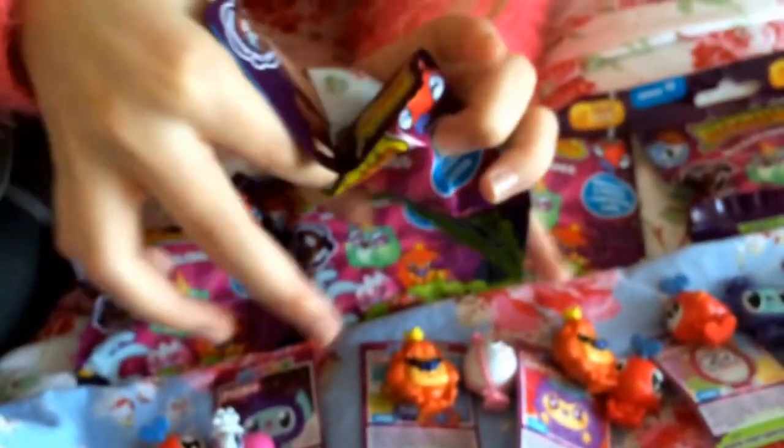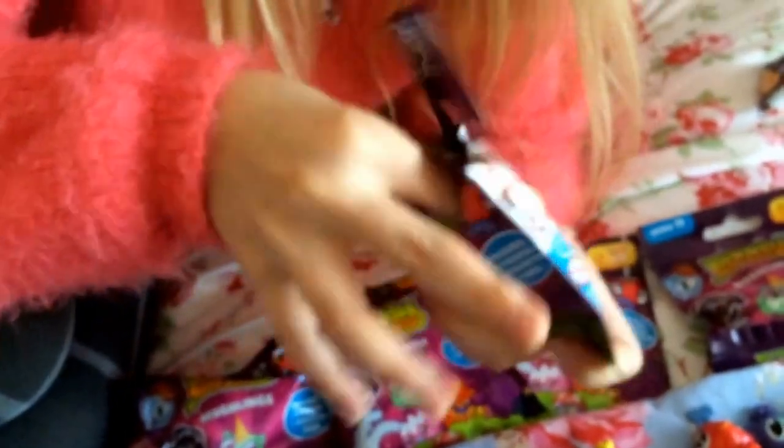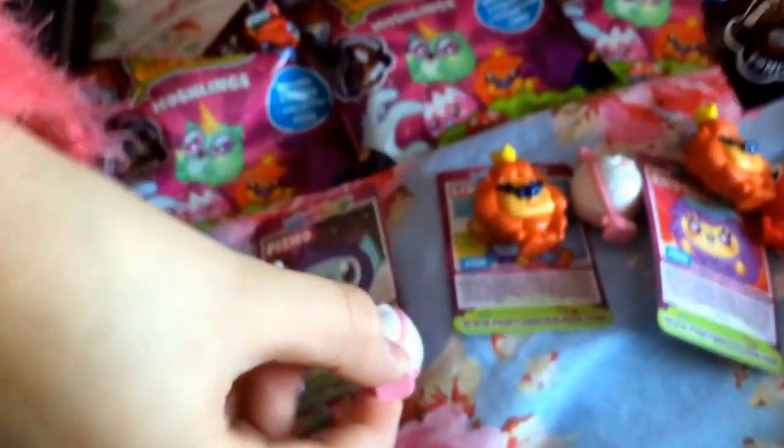Now we have our sixth blind bag: our card is a Fusty, our first figure is a Fusty, and our second figure is a Benedict.